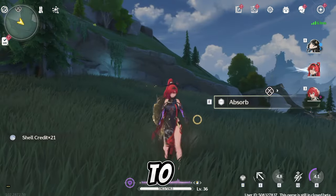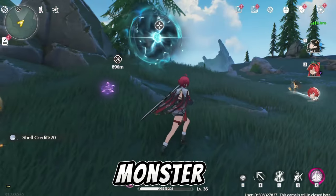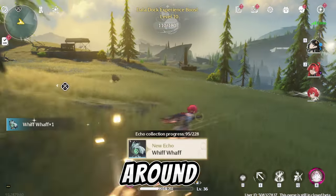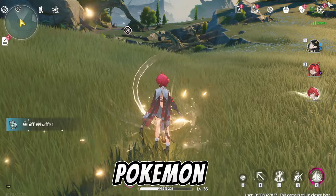First thing first, to get echoes, you will have to defeat monsters. If you're lucky enough, you will see some gold thing around them, and you will be able to capture them like Pokémon.